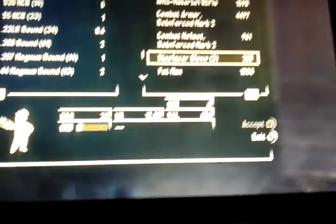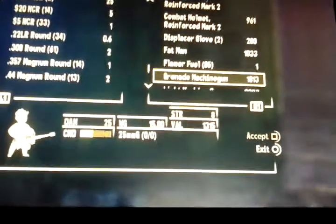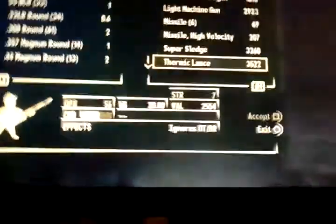The displacer glove — don't really like it. And then here it's the Fat Man, only for that much. You can also get a grenade machine gun, light machine gun, super sledge, and the thermic lance.